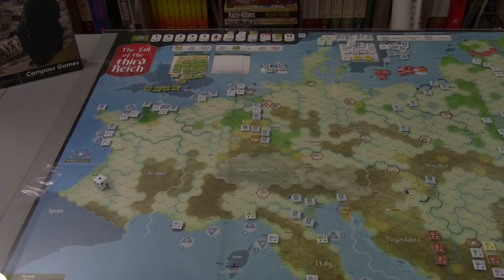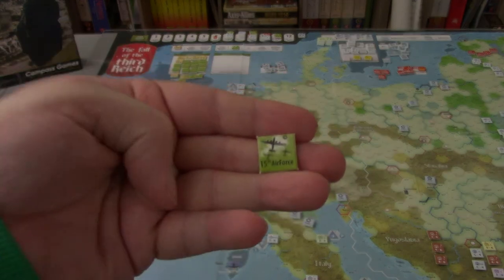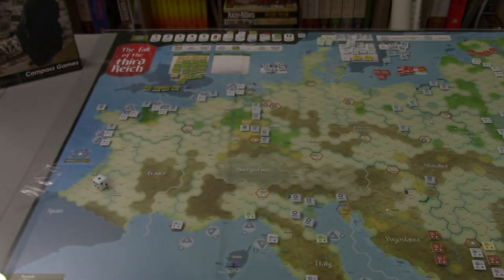Now we get to the strategic air phase, and there is something cool about this turn. We do have Foggia, which means we get our 15th Air Force — an American Air Force operating in the Mediterranean. We can do Mediterranean transit bombing, factory bombing, oil bombing, carpet bombing of the Mediterranean, and interdiction of the Mediterranean. I think for the first time in the game we have some decisions to make, because we are going to have combats in the Northwestern Mediterranean theater.